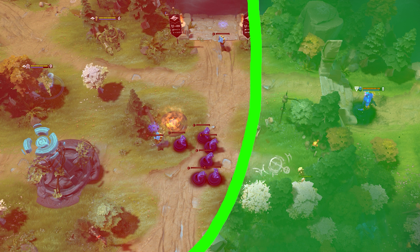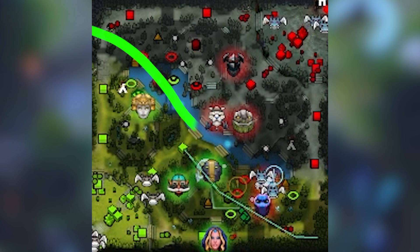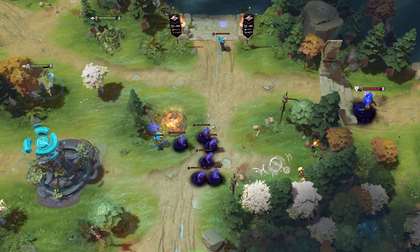The closer you get to the line and the edges of the line, the more you are playing with fire. This is a game from TI-11, Tundra versus Secret. If we look at it from 3-3's perspective, he could choose to go left right now — he's gonna be across the line and he can die here.